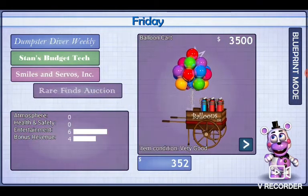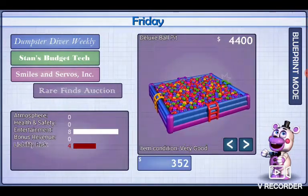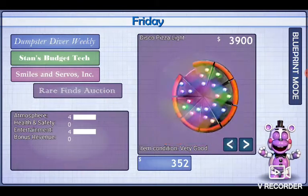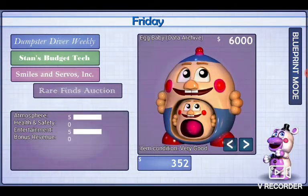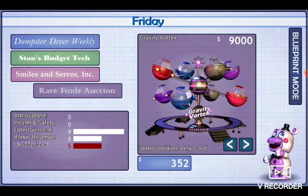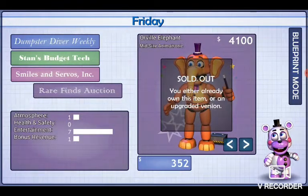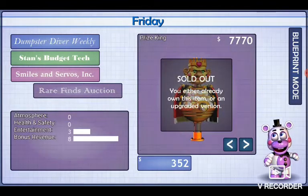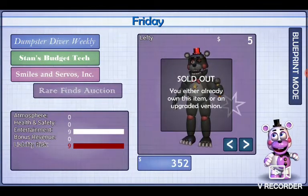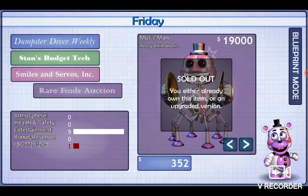We've got Egg Baby. As you can see, I haven't bought most things in this section — I've bought some things, just not everything. So we've got Egg Baby, Data Archive, Neon Party Set, Gravity Vortex, Orville Elephant — this is actually part of the Mediocre Melodies. We've got Prize King, Security Puppet, music man, and Funtime Chica.